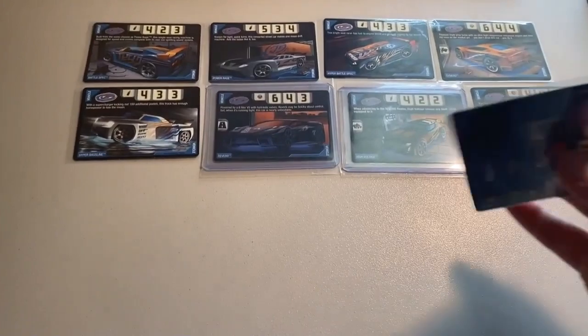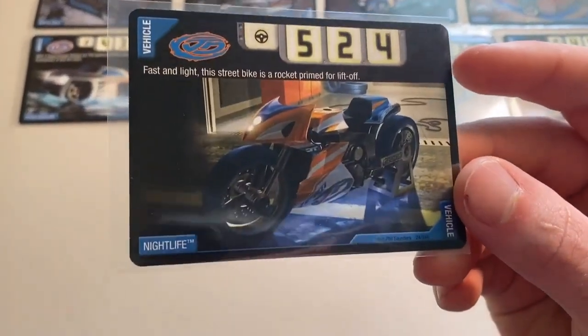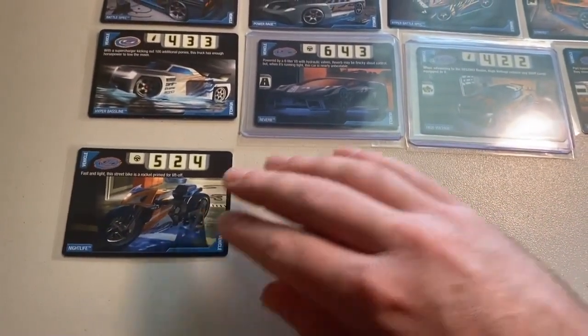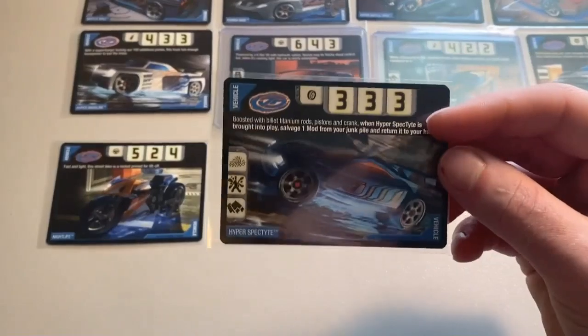Moving into number 12, we have Nightlife. An awesome car model — I absolutely love the color scheme, that orange and white is wicked — but it's kind of a dark card art again. So at number 12 we have Nightlife.